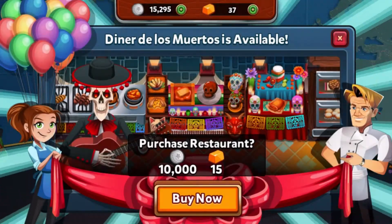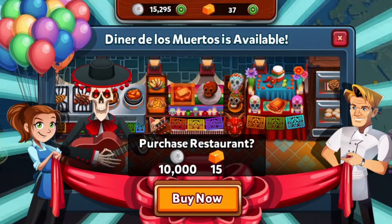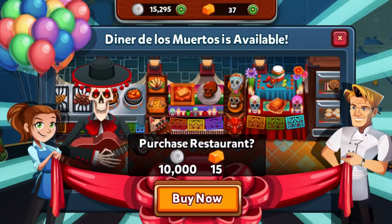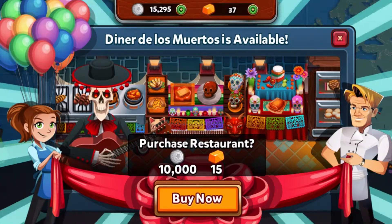What is going on everybody — great news and welcome back to Restaurant Dash with Gordon Ramsay. Last time we celebrated our 100th episode with the final season of the Blue Nard Vegetarian Bistro. Today we are on the very final venue, the Diner de los Murritos in Mexico.